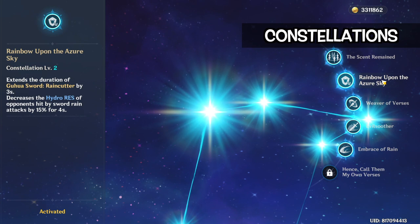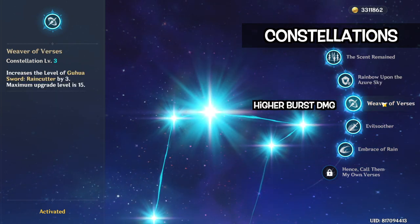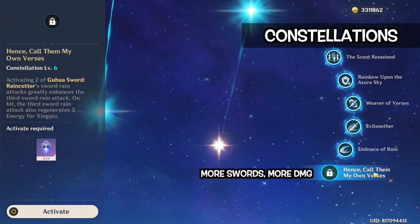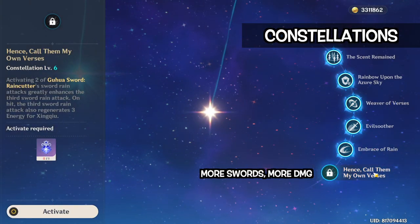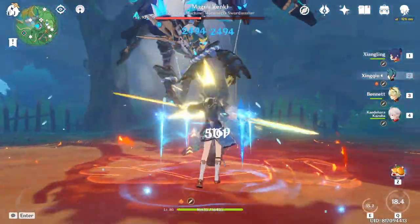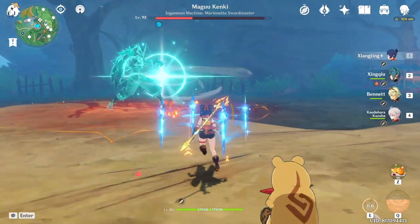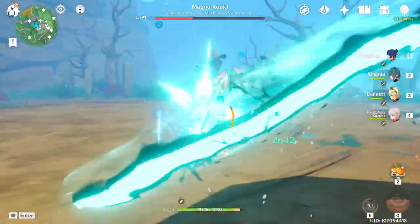For his constellations, C2, C3, and C6 are the best constellations. Anyway, he is definitely usable at C0. That's about it — my 5-minute guide to make Xingqiu stronger. If you spend some time and resources to properly build your supports, you will be surprised how much damage they can do.